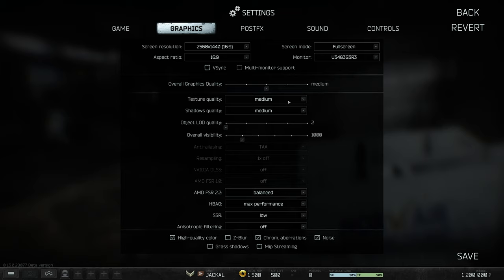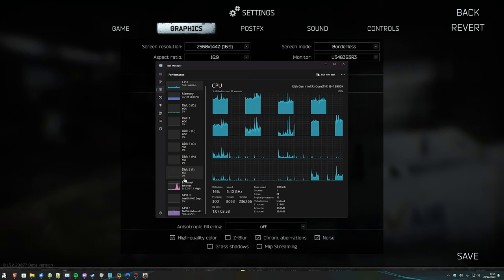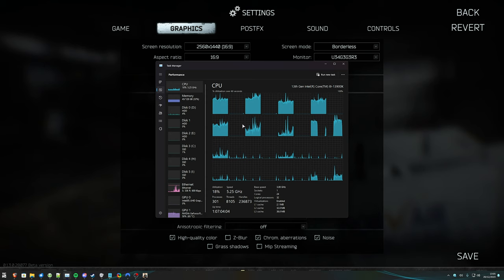This is where things get a little iffy. You need to find out if you're CPU or GPU limited. Pull up Task Manager with Ctrl+Shift+Escape and head to the Performance tab. You'll see CPU there and GPU at the very bottom. If your CPU is pinned almost all the way to 95–100% while in-game, you're CPU limited — meaning your CPU is holding your powerful graphics card back.